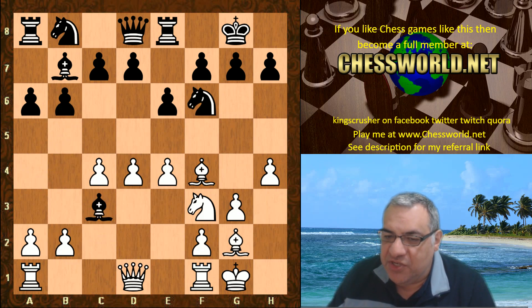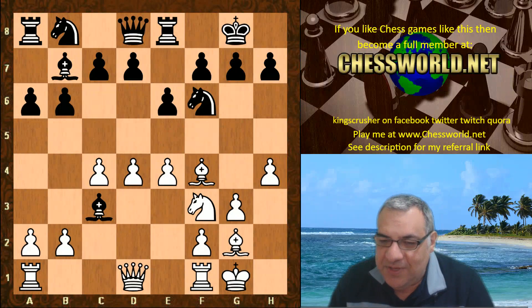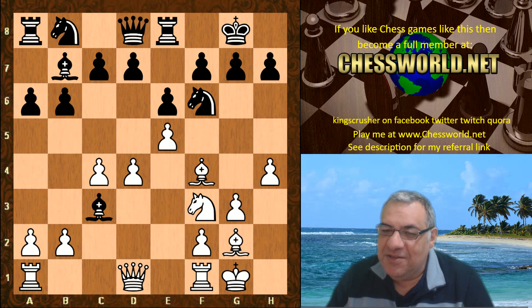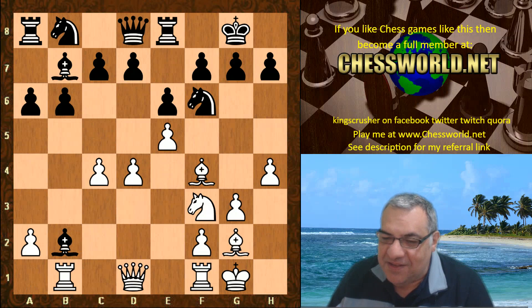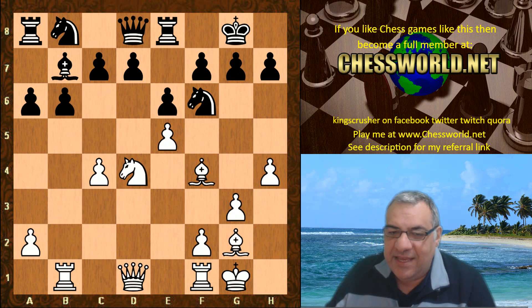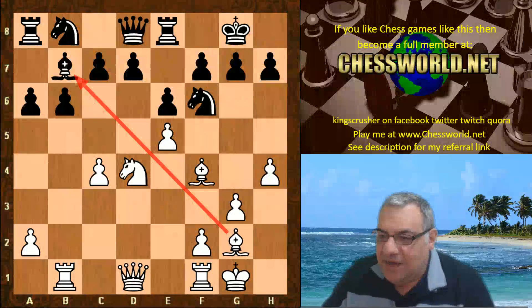So Bishop takes c3 — surely this does the job of punishing the pesky e4. Except Leela's intention is naughty inserted moves: not b takes c3 but e5. You might think, okay, this isn't a recapture — we're normally programmed to recapture pieces. Is there any benefit in not doing so? Bishop takes b2, and again another intermediary move. So Rook b1 is played. Stockfish 8 grabs another pawn in Desperado fashion — Knight takes d4.